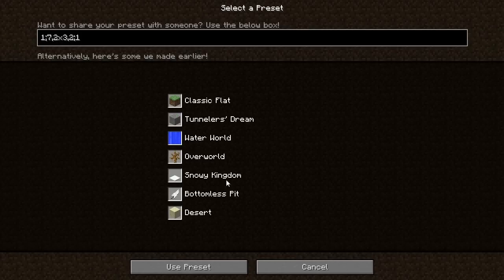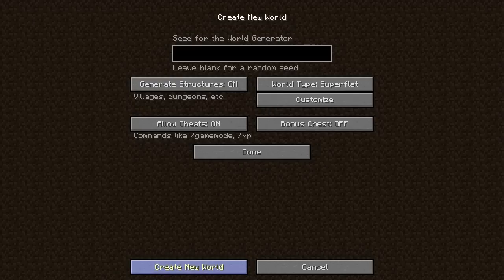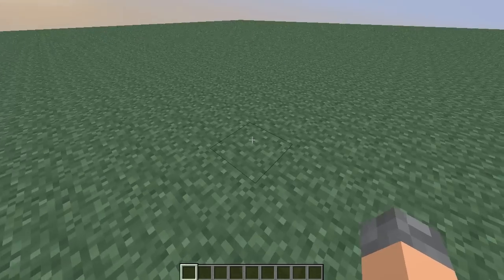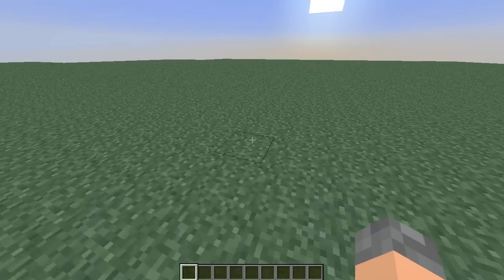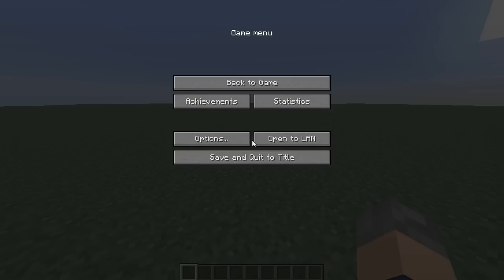Let's look at the presets. There's this one called Tunneler's Dream — as you can see: bedrock, then 230 layers of stone, then five layers of dirt and one grass block. So you could almost generate your own Minecraft world. Also, they've made this one an extreme hills biome as opposed to a forest biome, which shows you might be able to select what biome you want the entire superflat world to be.